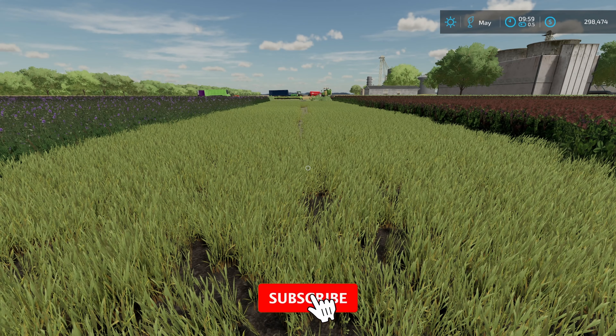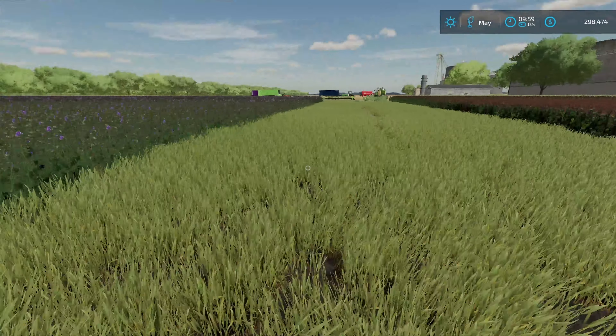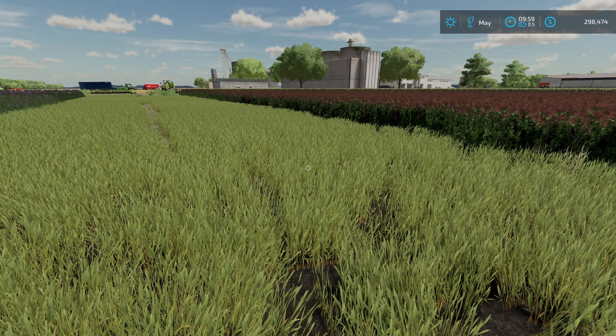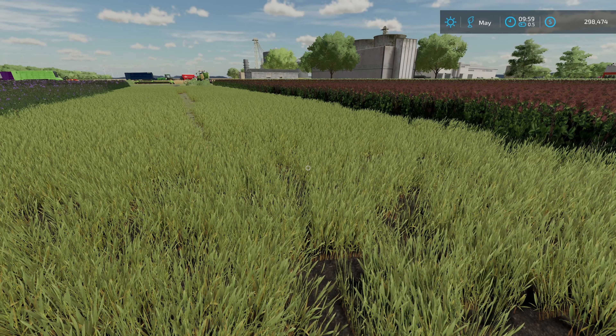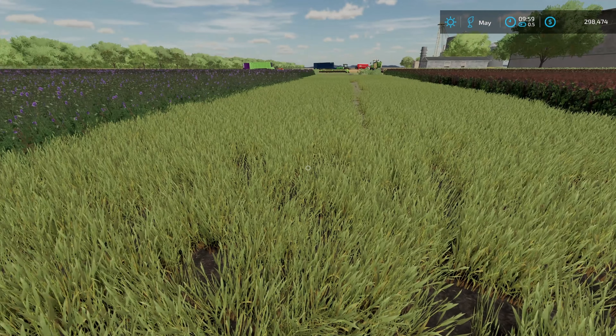How's it going everybody? Driver53 here and today we're gonna take a look and see how profitable alfalfa and clover is compared to grass. I wanted to come over here to Stone Valley because this is the first map that I saw that had it. Lanceyboy, awesome job — thank you very much for getting this here. DJ Modding is actually using the textures of the alfalfa and the clover over on UMRV.